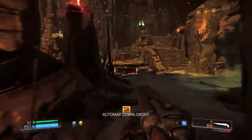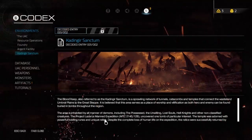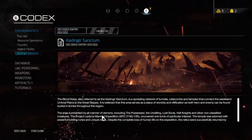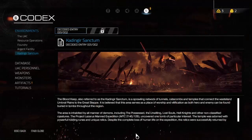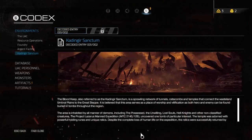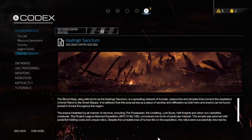The Blood Keep, also referred to as the Kattinger Sanctum, is a sprawling network of tunnels, catacombs, and temples that connect the wasteland umbral plains to the Great Steppe. It's believed that this area serves as a place of worship and vilification of both hero and enemy, as both hero and enemy can be found buried in tombs throughout the region.